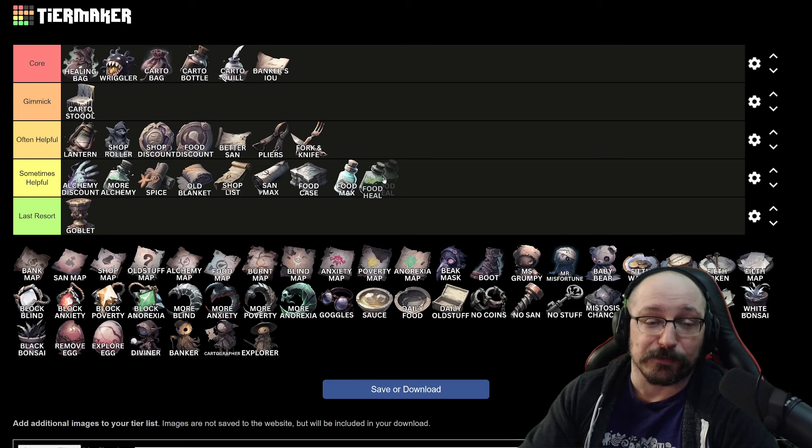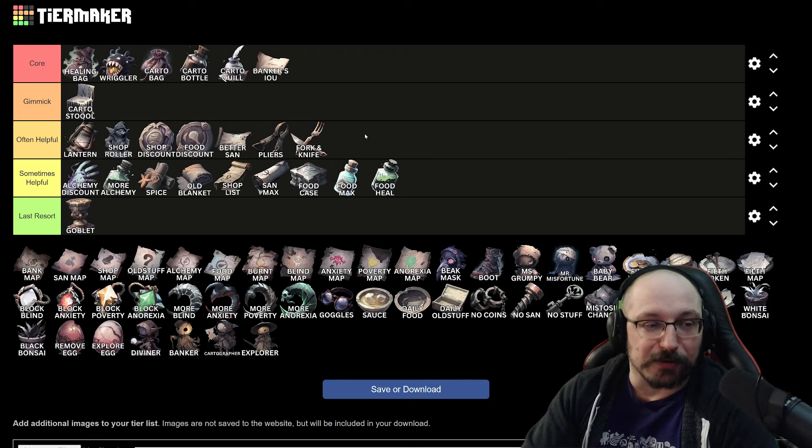Food max and food heal are both nice to have — they provide on-your-terms healing or on-your-terms max sanity. But I don't really feel like these make or break your run. I would rather have, like, ten more sanity from other items than getting a little bit more sanity every time I activate food. If you are doing a full food build, these are definitely very nice, but I don't think they're mandatory in any stretch of the imagination.